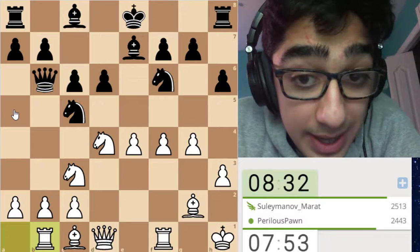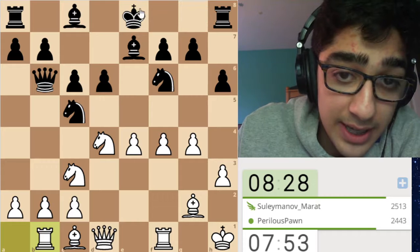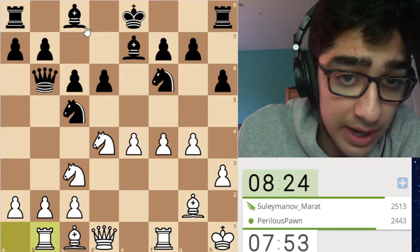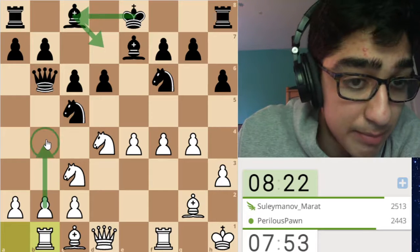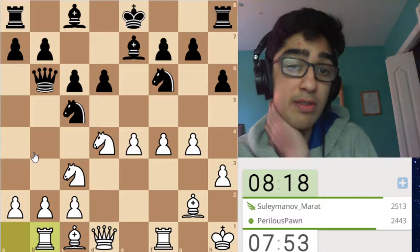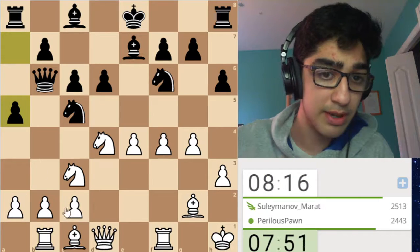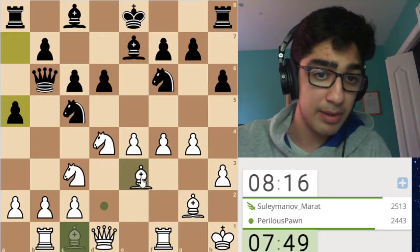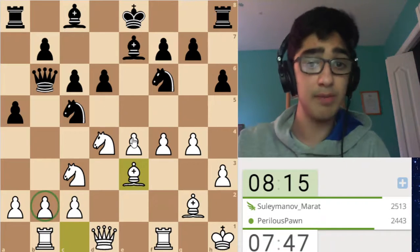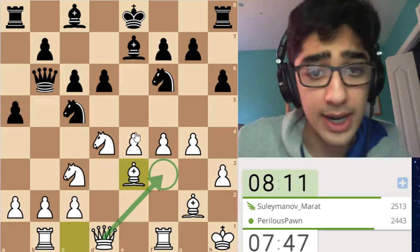My opponent doesn't have any clear breaks, and I think it's bad for them to castle on the king side, because I have all these pawns nicely marched up. If h5, I have g5, and if bishop d7 they try to castle this way, I have b4 ideas expanding on both sides of the board. I think I'm winning on both sides of the board. My opponent goes a5, so now we can finally play bishop e3, now that our pawn is defended. Next, we can look forward to something like queen f3 and ideas like e5, which I think is very potent.